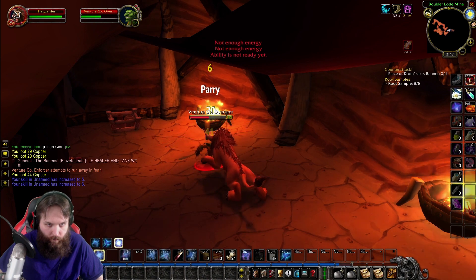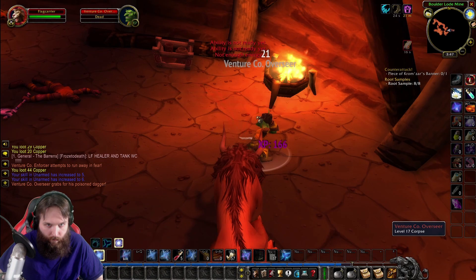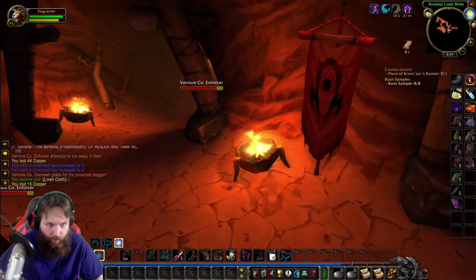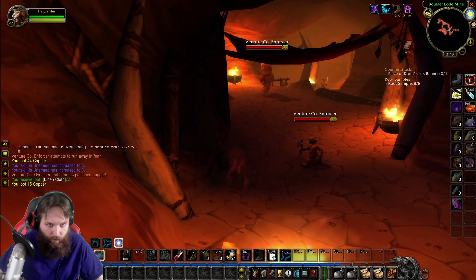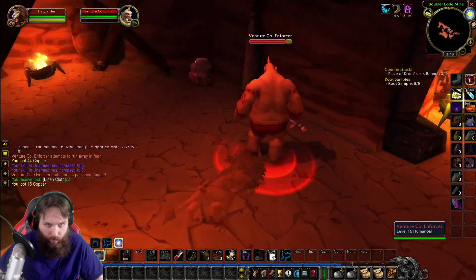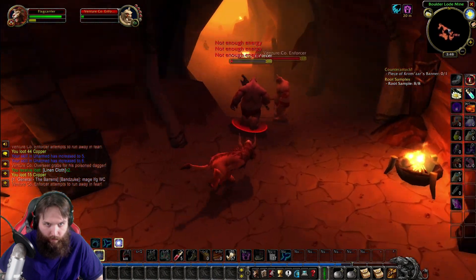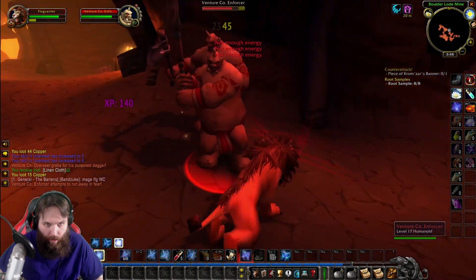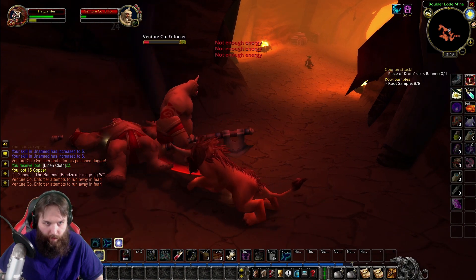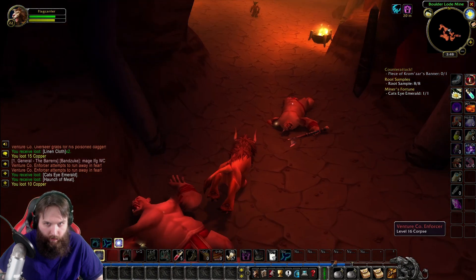See if these heavy linen bandages healed us for anything — not too much. Needs another healing touch, and we'll make our way back in to the mine. Hopefully we get another one of these pages. We gotta watch ourselves — these guys do pull more, we gotta watch out for that. Should be a pretty serious mine to go through at a low level. We got the Cat's Eye Emerald! Okay, so we got the Miner's Fortune — and we just need some of these pages.